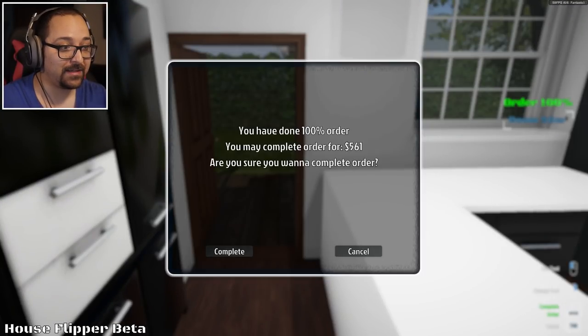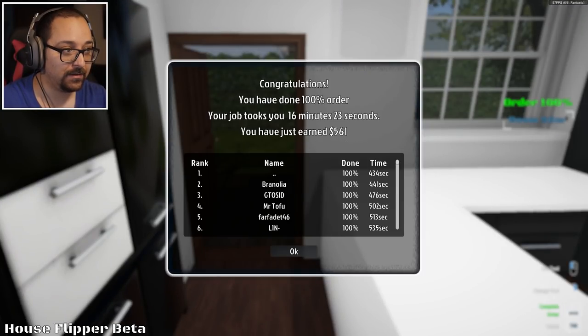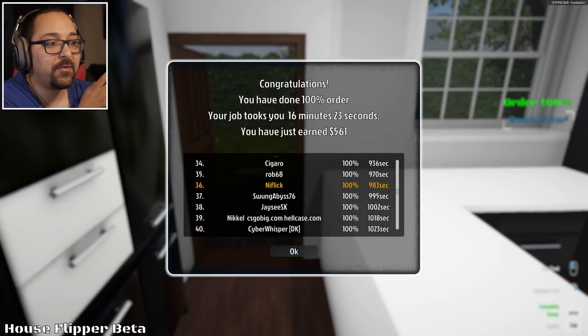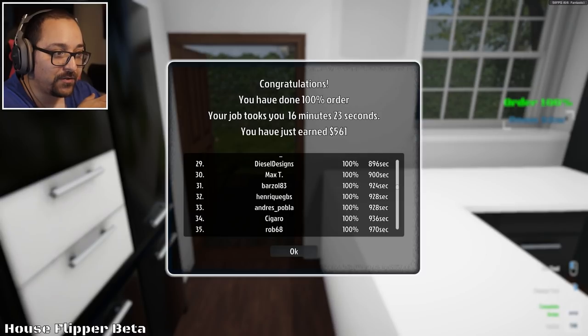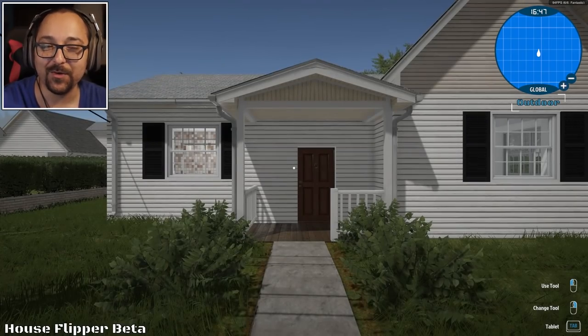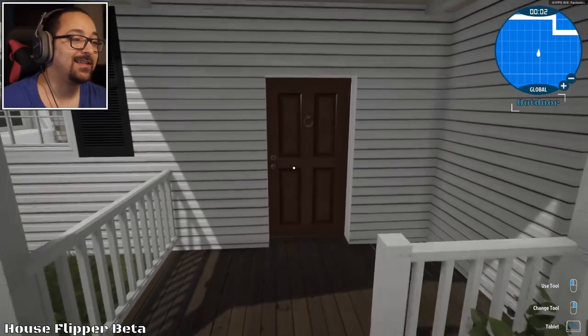Okay, we finished. It didn't really make a difference though, I think. It didn't take that long. Where am I? I'm number 36. Cigaro — another YouTuber up there. Diesel Design, another YouTuber. Who else? Great Steel Place. How'd you do it so fast, guys? What are you speedrunning at? Okay, it doesn't matter — we're going on and seeing what the next mission is.